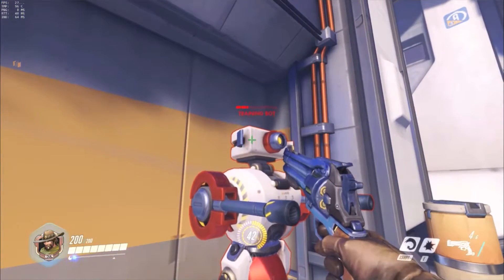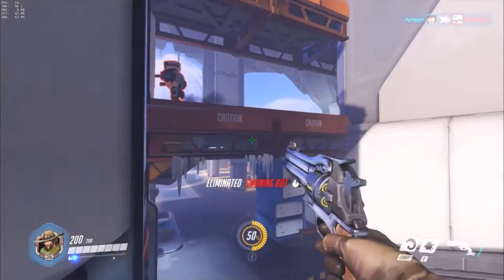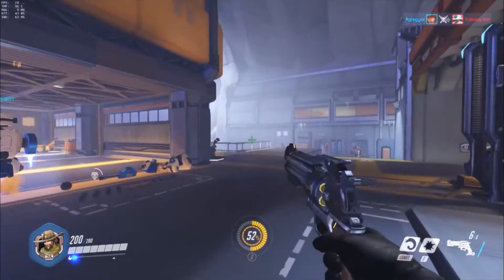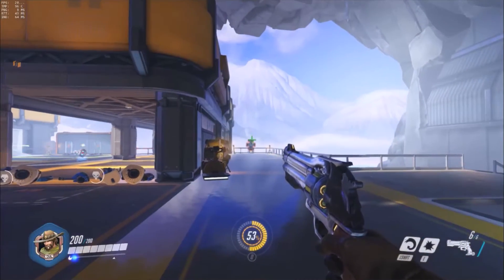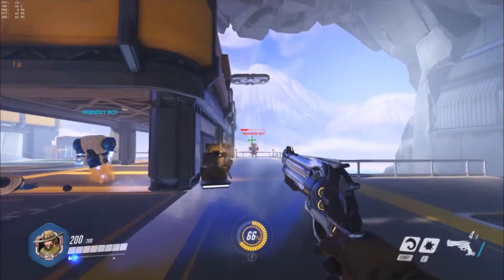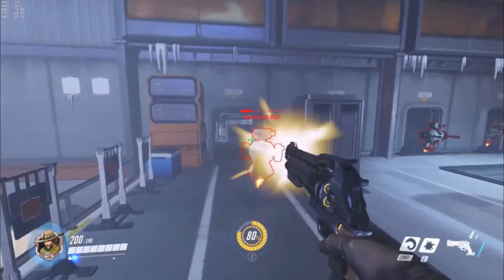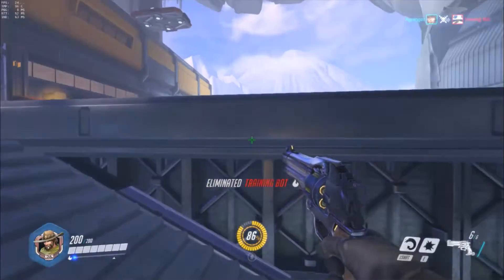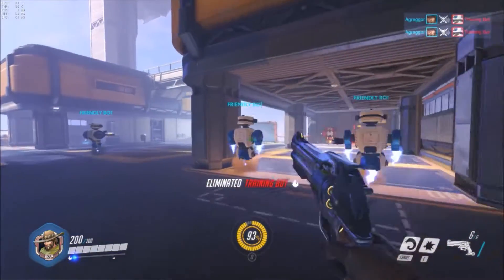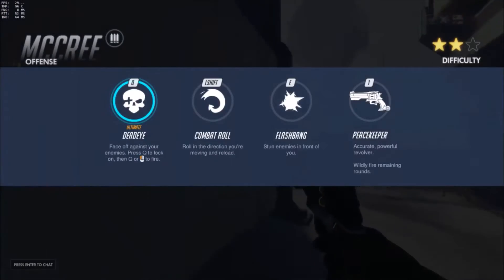If we're right up close and shoot him in the head we get more damage, but from further away — even with a headshot — we barely do any damage. The damage falloff on McCree is pretty significant; it means you can't stand far away and snipe people with headshots, so you have to get up into the fight.